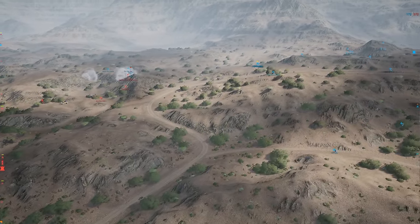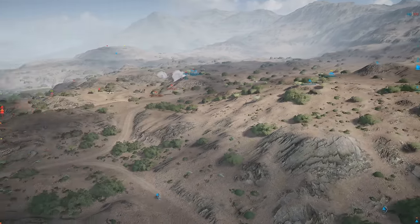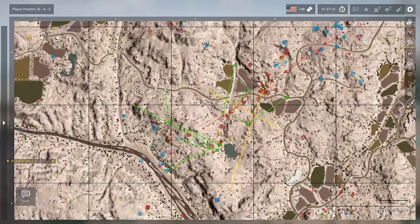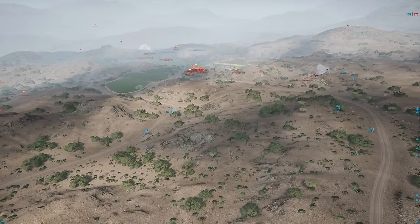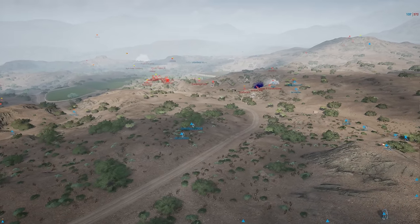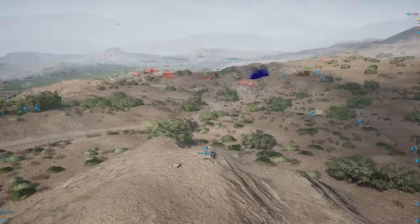Something big just went down — a radio went down from the southwest push. 20 tickets go down, another 10 tickets go down. Americans very quickly lose almost 40 tickets in 60 seconds and they're down to 137 with a point still to take.